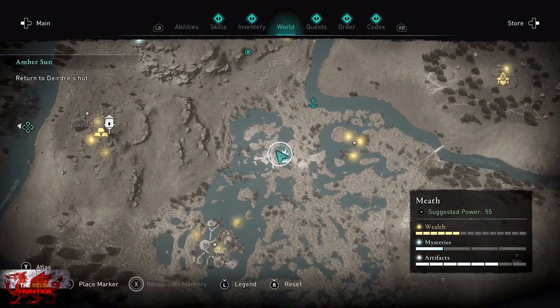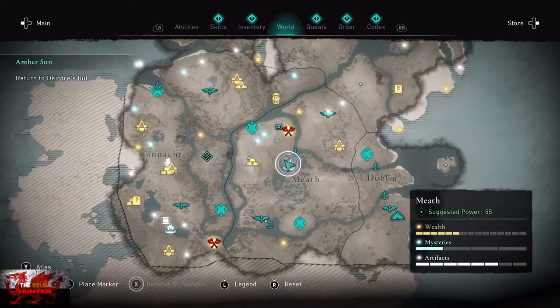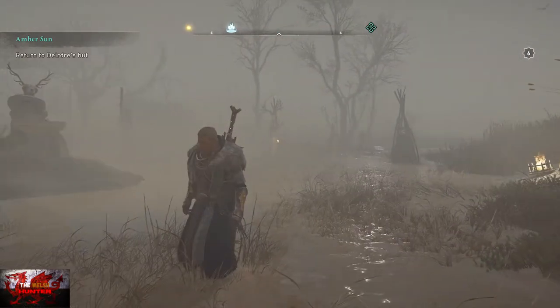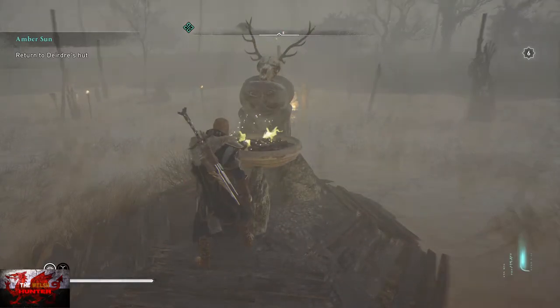There is a new mystery to collect, and on the map it looks like a bonfire. As you approach it, it looks like an altar, and when you interact with it, members of the druids will appear in fog and smoke and obviously try to kill you. The easiest one, even though they are pretty easy, is in the middle of Meath, as you've just seen on the map.